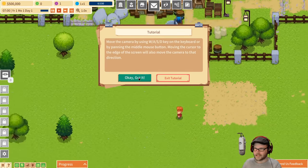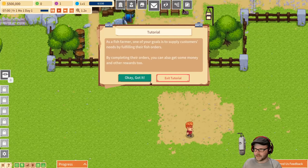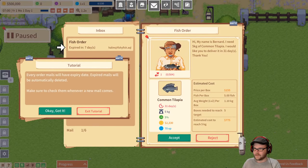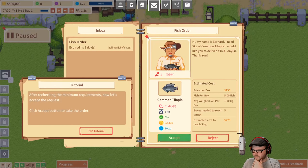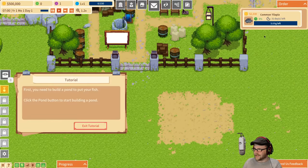Fulfill orders. WASD moves us around. Panning is middle mouse button. Got it. As a fish farmer, one of your goals is to supply customers' needs by fulfilling their fish orders. Completing their orders, you can also get some money. New mail has arrived — what we got? Every order mail will have expiration dates. In this menu you see the order detail. He wants five kilograms worth of tilapia. Every order still in progress will prevail. Got it.